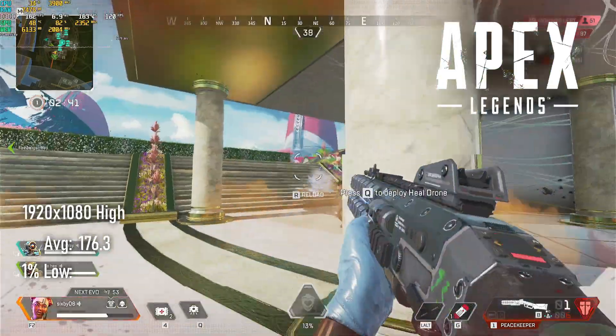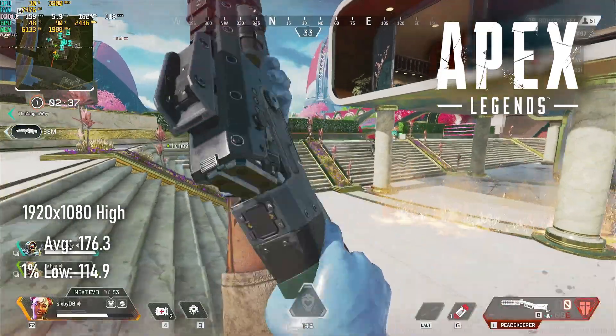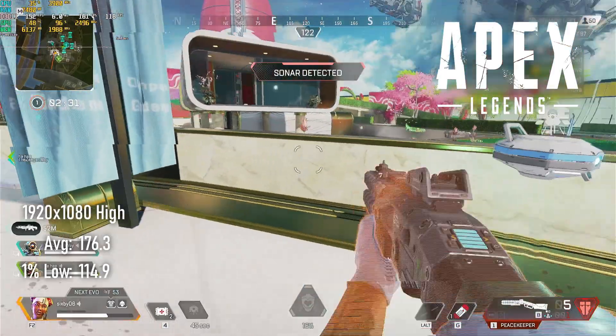Running Apex Legends in 1080 at high settings results in averages of 176 FPS and 1% lows of 114. For context, that's about twice the performance of a GTX 1650 Super.